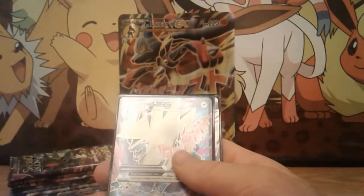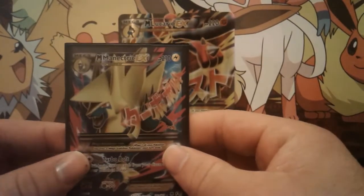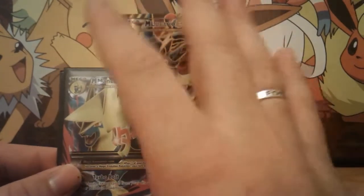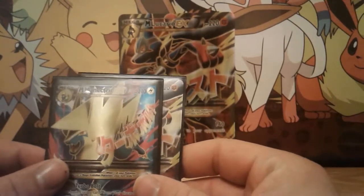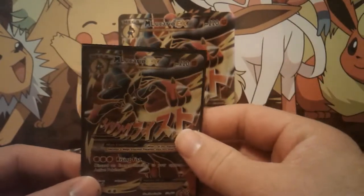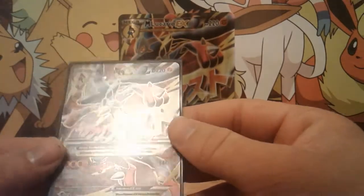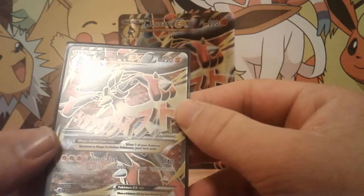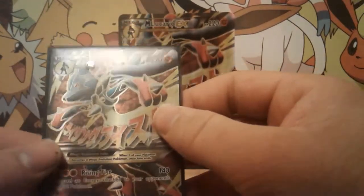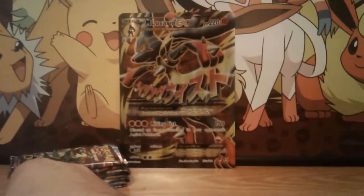Then we've got Jolteon EX — this artwork is actually really cool. I love the full art versions of these cards so much. Next is Mega Manectric EX, the big lightning bolt himself. I don't much care for the Mega of Manectric, but he does look awesome on this card. And last but definitely not least, the one, the only Mega Lucario EX. I absolutely love it. It's got the move Rising Fist which does 140 damage — you gotta get rid of one of those energy cards, but it's worth it. It looks absolutely stunning. Those promos will be going into my binder.